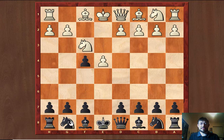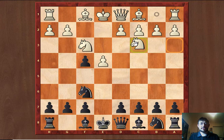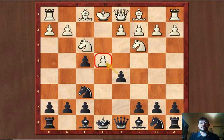So white can play knight f3. And now my suggestion for this short video is to play knight f6, attacking the e4 pawn. So if they defend it, then we can play the strong d5 central break under better circumstances.